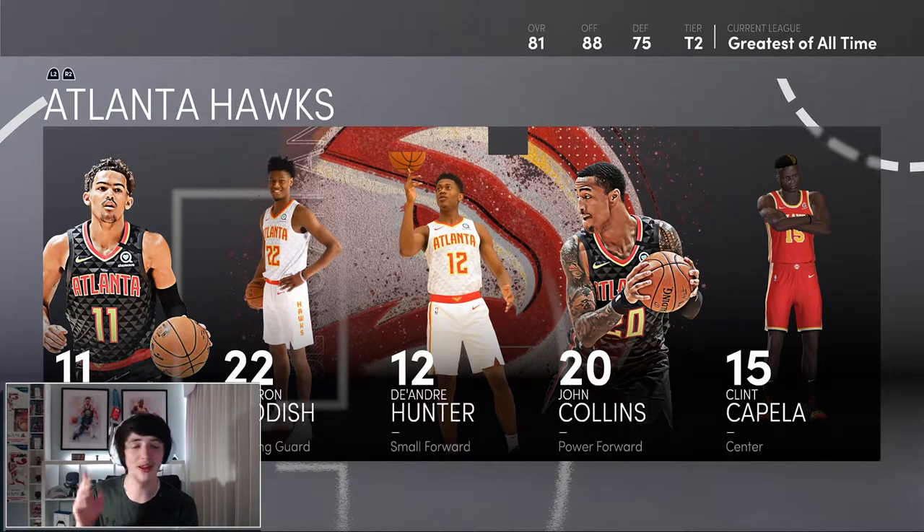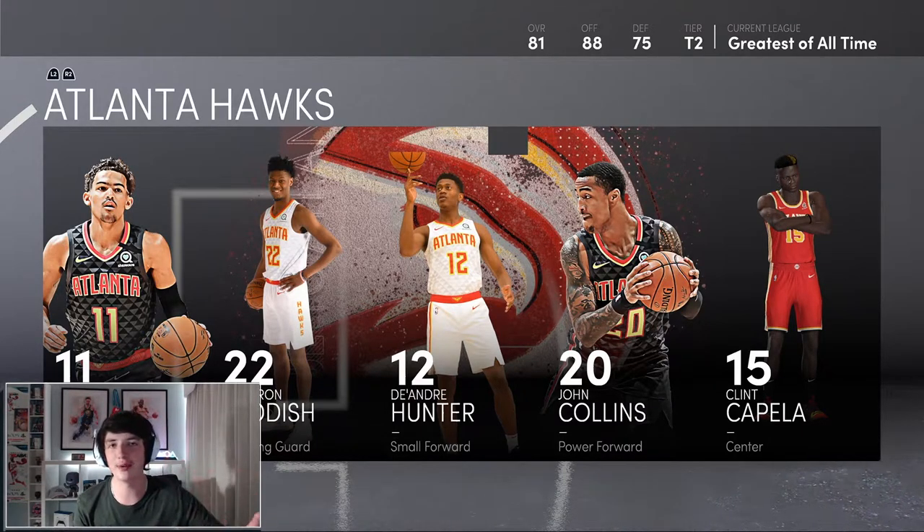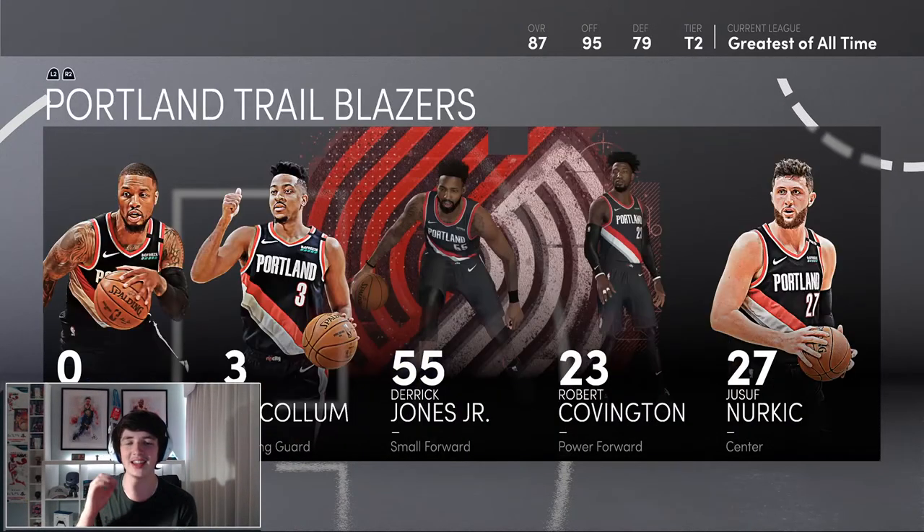This Atlanta Hawks team, when they are healthy — that's the key term of this video — when a team is healthy they will be so much better. This team has a few injuries but they are still probably the best team in this tier. Trae Young is incredible, the entire team can stretch the floor except Clint Capela, who is one of the best interior defenders in the entire game. And also the New Orleans Pelicans — this team is great as well. Obviously Eric Bledsoe, the new addition, Steven Adams as well. The interior defense is quite good despite only having a 76 rating.